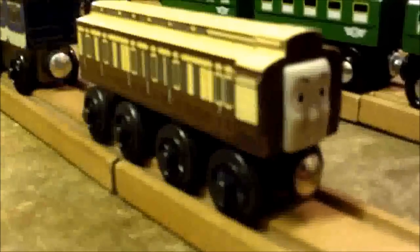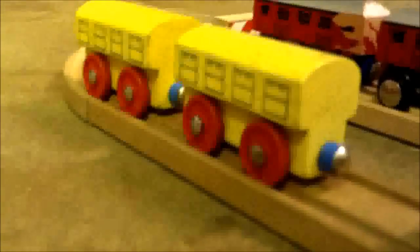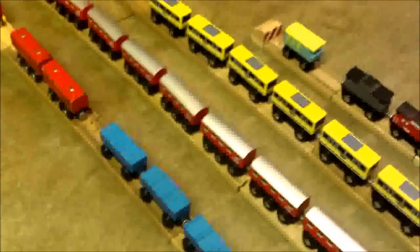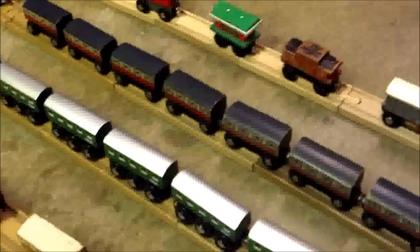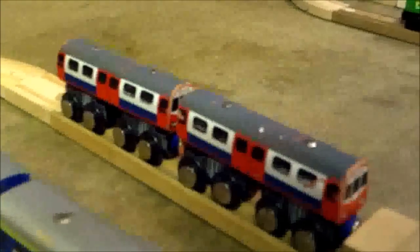Here are all of my coaches and carriages. We have Annie, Clarabel, Catherine, Old Slow Coach, Stephen's Castle Coaches, 3 of Stephen's Open Coaches, 2 Male Coaches, a Light and Sound Red Coaches, a Blue Coach, 2 Yellow Coaches, 2 Red Coaches, 8 Small Red Coaches, 6 Small Green Coaches of the same style, 7 Small Black Brio Coaches, 6 Yellow Coaches which are actually DMUs but I call them coaches, 3 Blue Coaches, 3 Blue and Silver Coaches, and 2 Red Coaches.